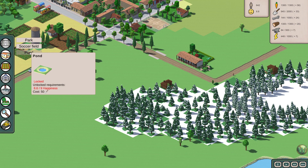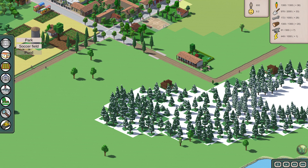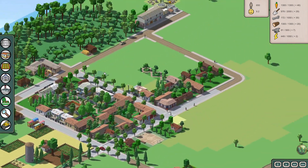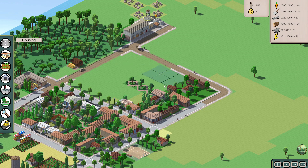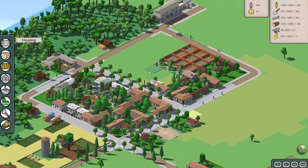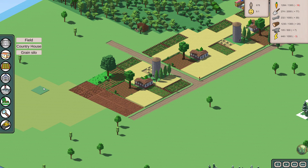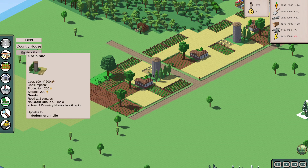There's a pond available but it needs more happiness in order to unlock it. So I think we need to work toward that population, which means we need to build more houses. And that means we also now need more food. Let's bulldoze that tree and put down some more. We're going to need at least a couple of these. Can I do a grain silo here? We don't have enough work — we need to save up some work. That needs to be five.